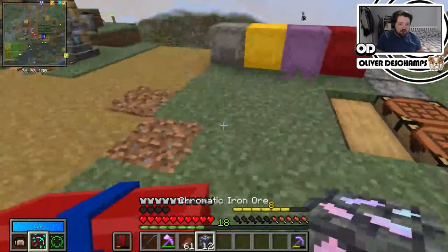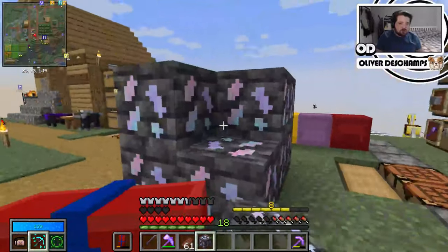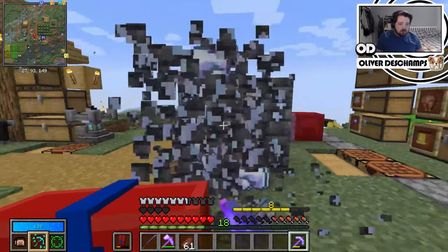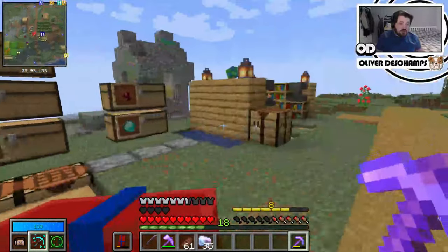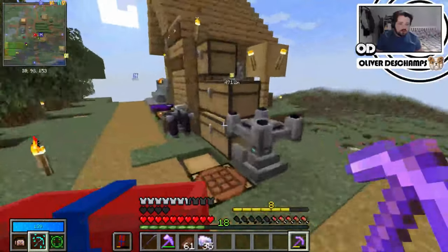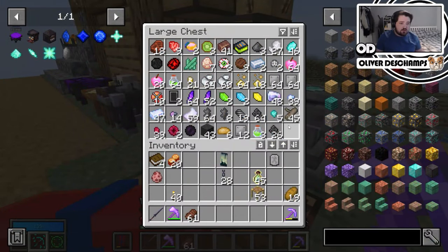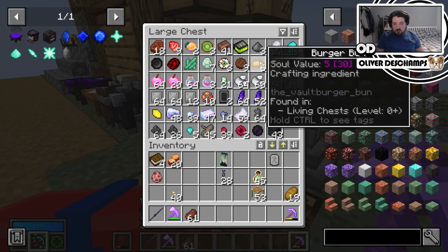Does fortune work on chromatic ore? Let's have a look - so how much should we place there? 12. Oh, it definitely works. 35. So we're always going to start to break that down like that now. I didn't realize that actually worked so well.